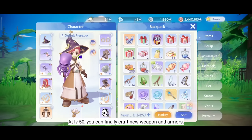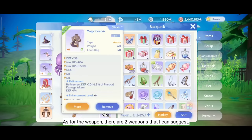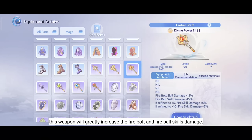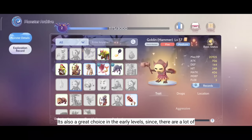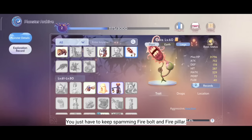At level 50, you can finally craft new weapons and armors. As for the weapon, there are 2 weapons I highly suggest. The first one is the Ember Staff. This weapon will greatly increase Fire Bolt and Fire Bolt's kickless damage. It's also a great choice in the early levels since there are a lot of Earth-type and Undead-type monsters you can grind. You just have to keep spamming Fire Bolt and Fire Pillar.